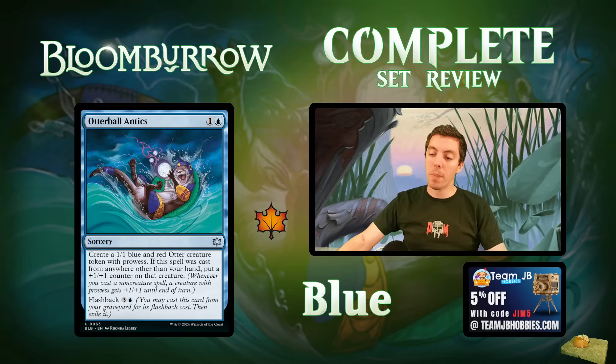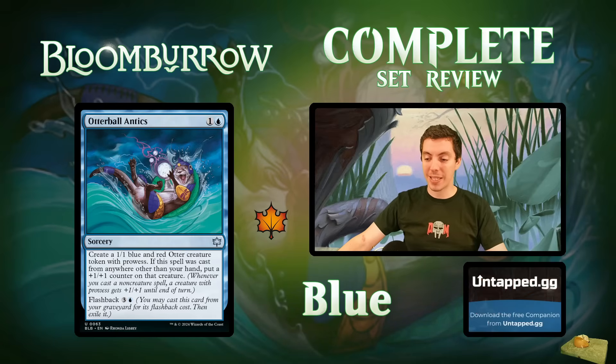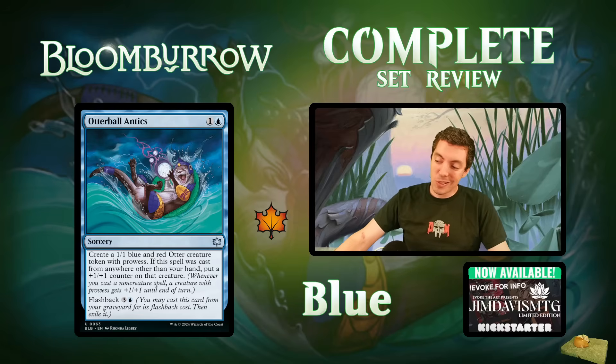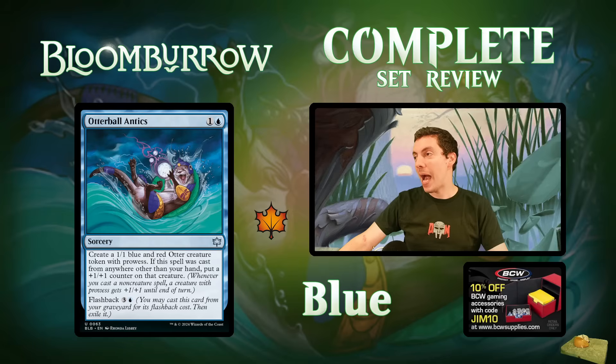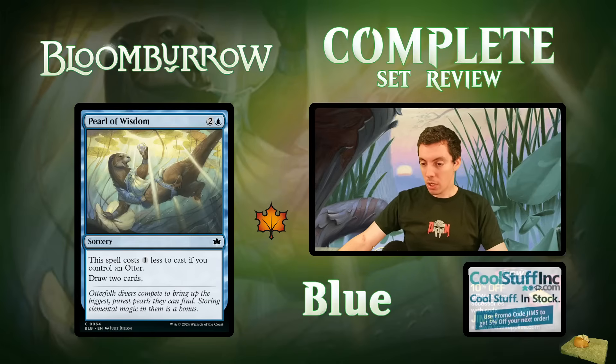Otterball Antics: two-mana sorcery — make a 1/1 blue-red Otter token with prowess. If this spell is cast from anywhere other than your hand, put a +1/+1 counter on that creature. It has flashback. Blue-red is all about otters and prowess. A 1/1 prowess for two isn't the most exciting, but being able to flashback and do it again is pretty sweet — it's a prowess threat that also triggers your other prowess cards. Feels a little weak though.